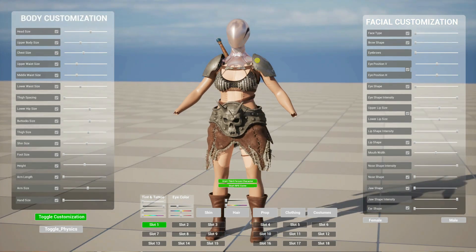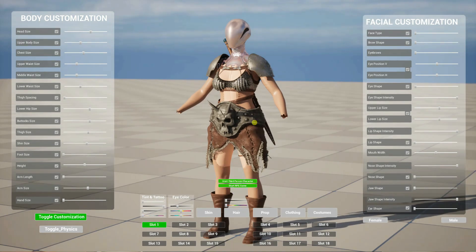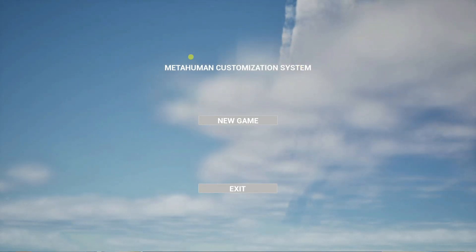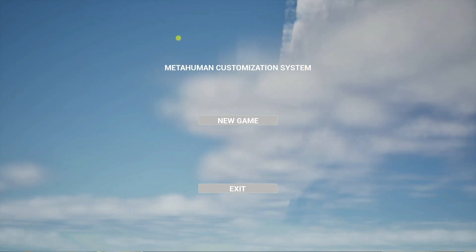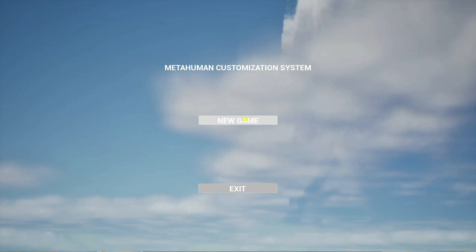A Metahuman does not come pre-installed, but once you've installed your Metahuman, it will be replacing the dummy character and you'll get two extra options here. In version 1.1 you have 'Start Third Person Character' and 'Start RPG Game'. We've already taken a look at the RPG game. If we first look at 'Start Third Person Character', you get a little start screen — Meta Human Customization System — which you can replace with your own game's start screen, and if you click on 'New Game'...